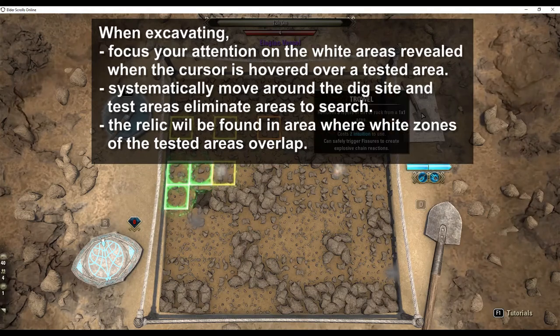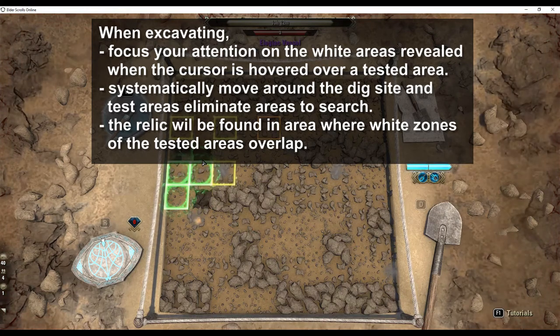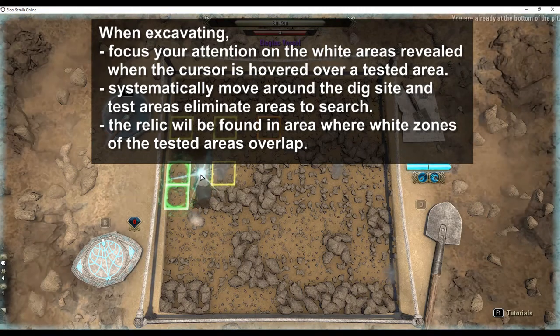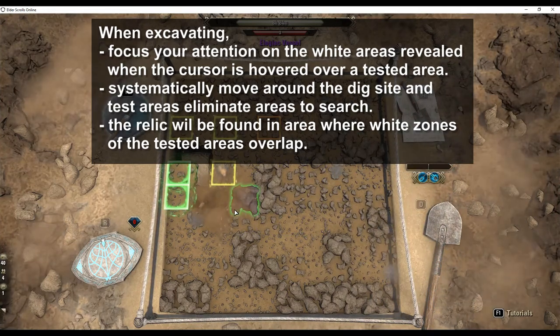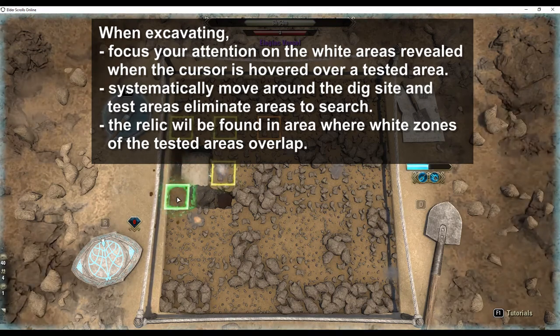In summary, when excavating, focus your attention on the white areas revealed when the cursor is hovered over a tested area. Systematically move around the dig site and test areas to eliminate areas to search. The relic will be found in the area where the white zones of the tested areas overlap. And there you have it — excavation simplified.